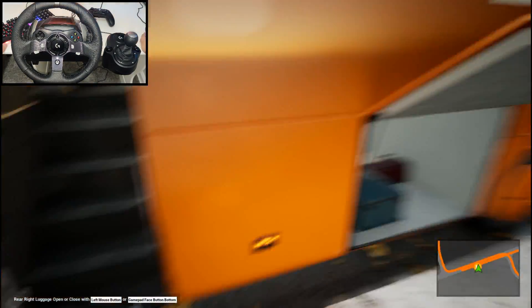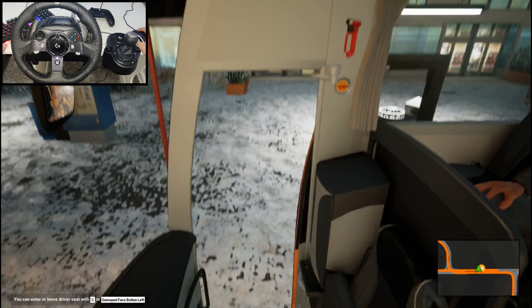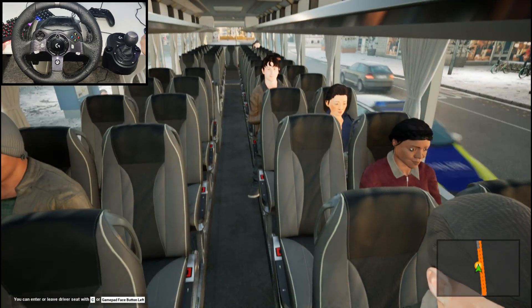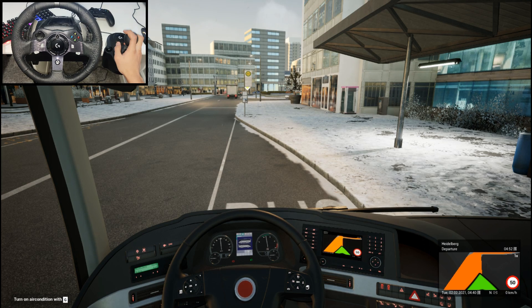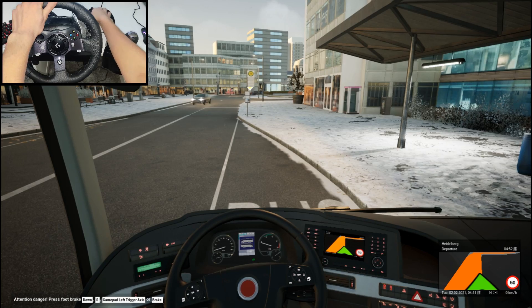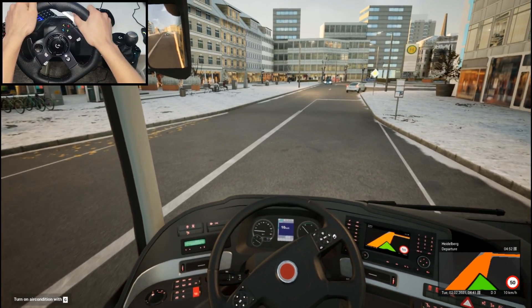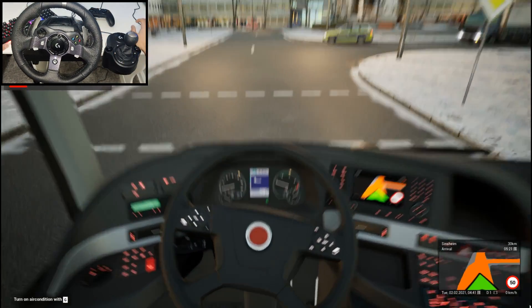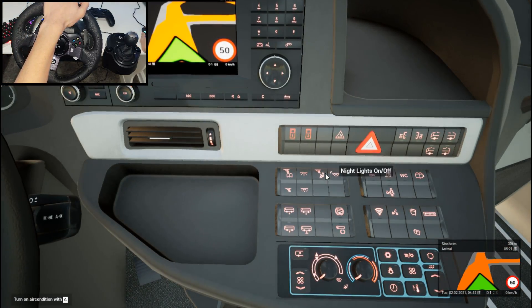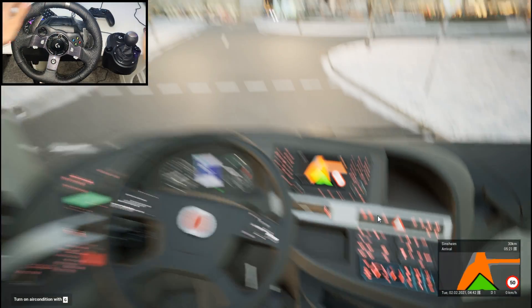Those are the only ones — yep, those two got the wrong bus, they're supposed to be in the next bus. Let's close the door — we got them, probably about 10 passengers. Let's get into the bus, start the engine, and get into drive. How far is the destination? 31 kilometers. Wi-Fi — gotta get them Wi-Fi, and the restroom. Okay, now we can go on our way.